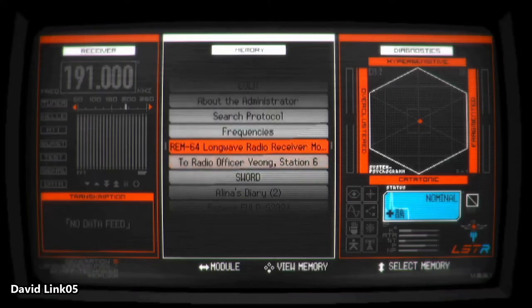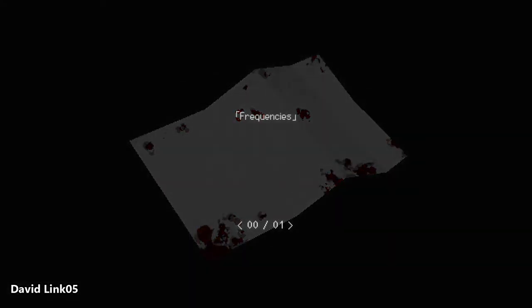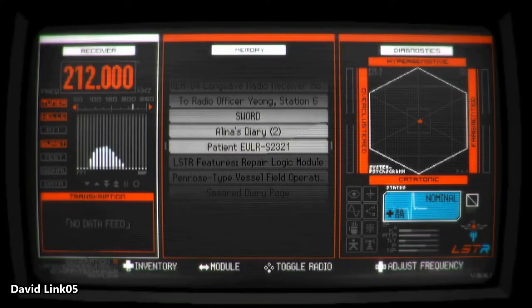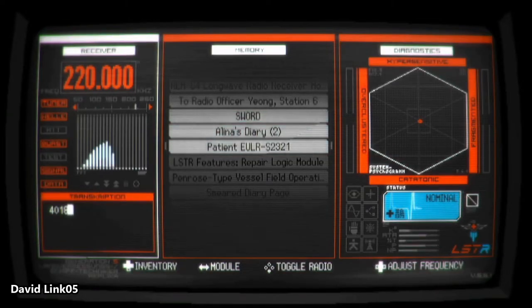First we need to use the radio to enter the sword code found in the note called Frequencies. For me it's 220, so I'm going to match that number on my radio. When doing so, five numbers will appear in the transcription box. Take note — you must write them down. Yours may be different but the mechanic and how to solve the puzzle is the same.